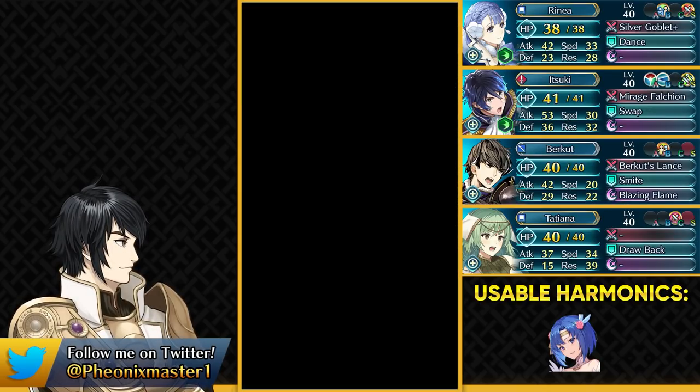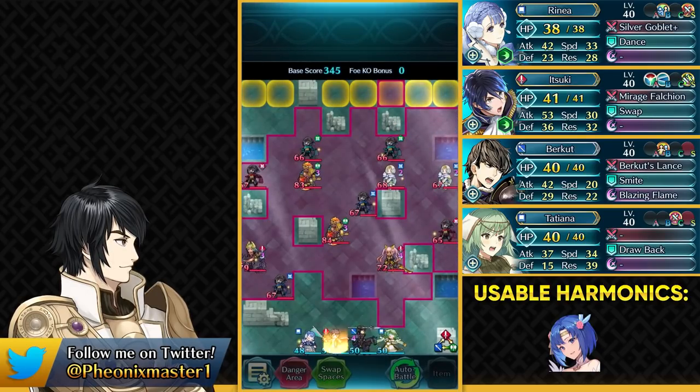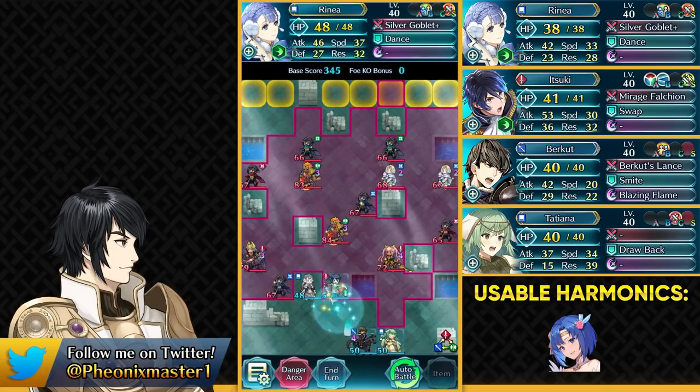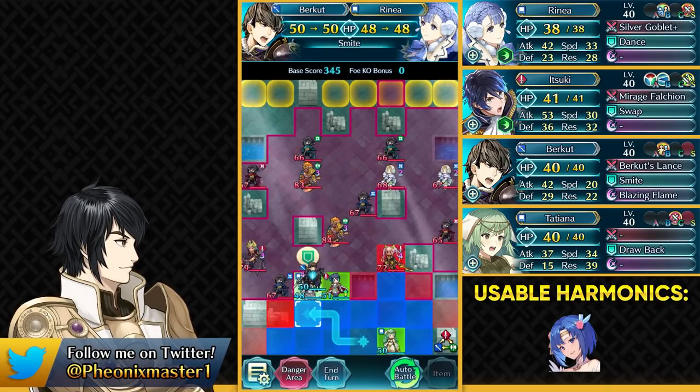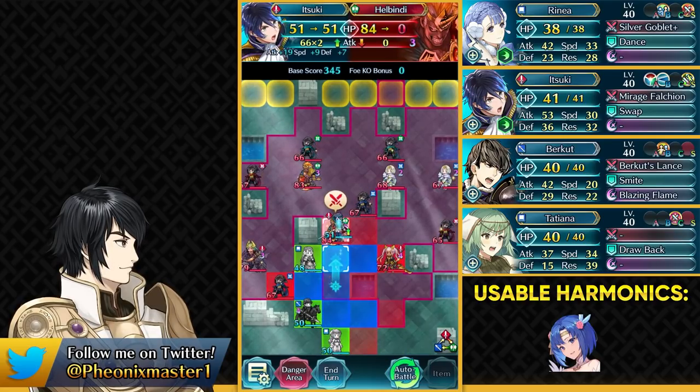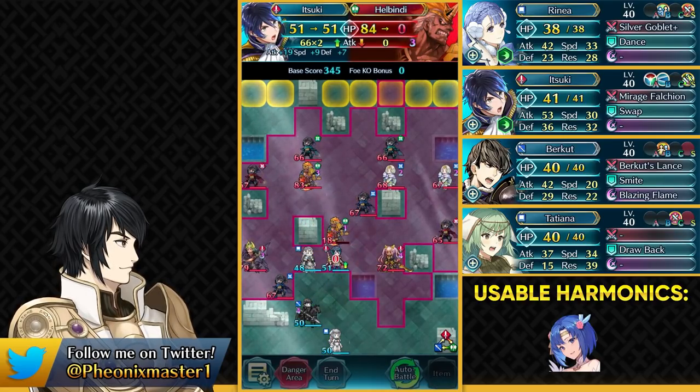That is gonna be my team — definitely was a bit annoying this week. Krom taught him how to do Resonant Battles. Let's go over here and dance up Itsuki, and also smite Renea. Now Blade Session is in full force, so that is good, and we just take out this Helbindi.